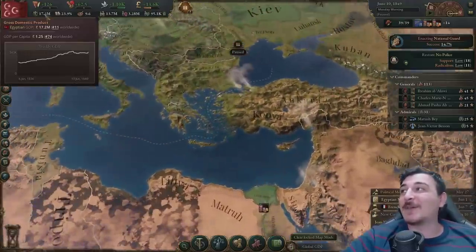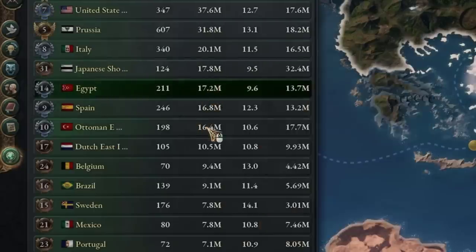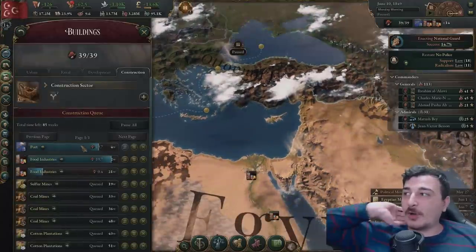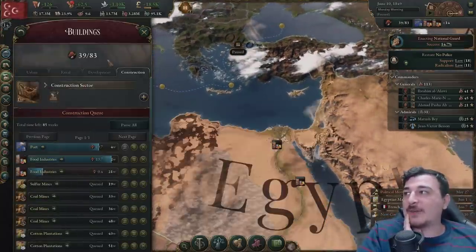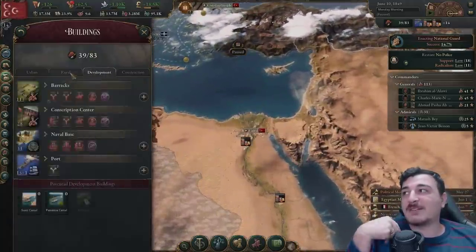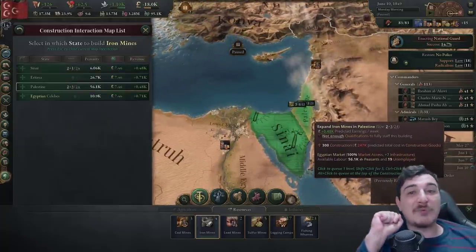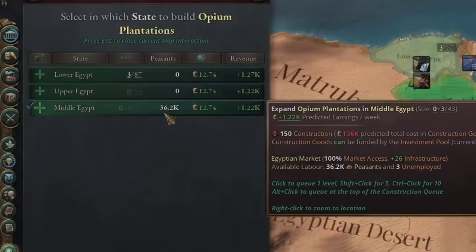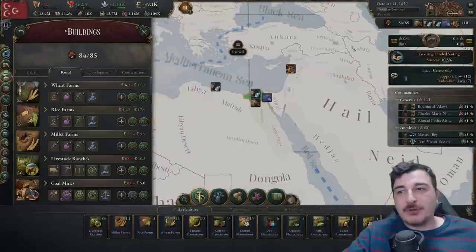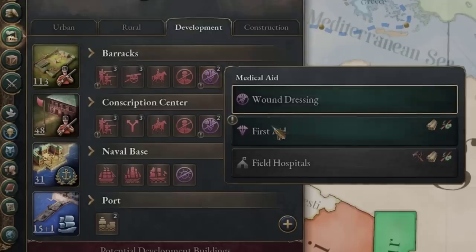Even while in that war I've been growing my economy — we went up to 17 million GDP, surpassing the Ottomans, and on our way to surpassing everybody else. We started building more construction sectors. I'm also switching over to iron frame buildings — even though I'm taking a little hit, it's worth it because we'll build stuff faster and we can take advantage of extra iron mines. The fact that Egypt has opium is really beneficial, because opium in the late game is one of the most important trade goods.